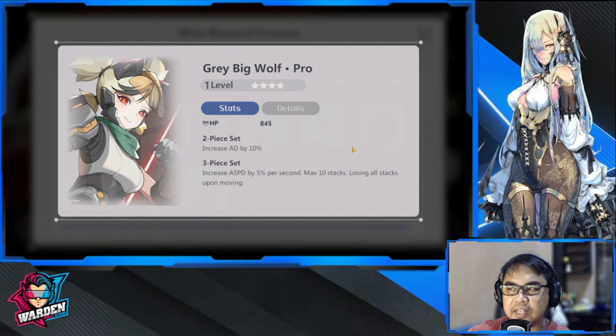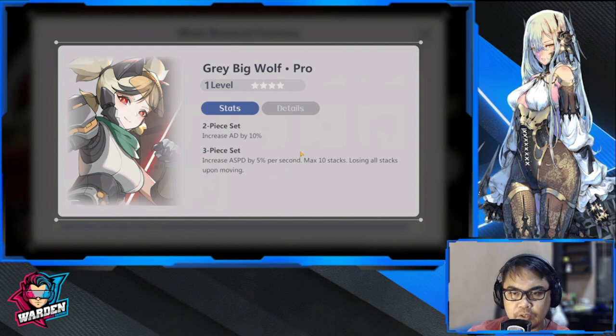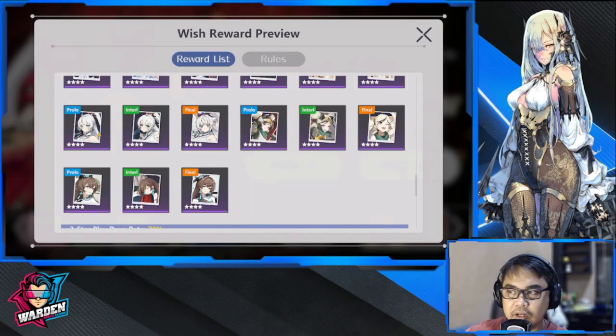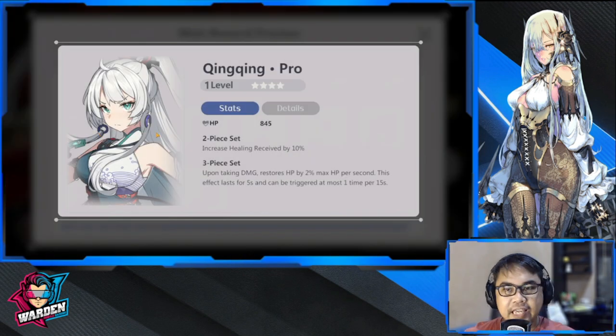Next up is going to be Gray Big Wolf — backline as well, increase AD by 10, basic attack focus, AD characters. This one is going to be used for your ranger, because rangers don't really move that much especially if you place them well, and you lose stacks as soon as you move. So this is perfect for rangers.